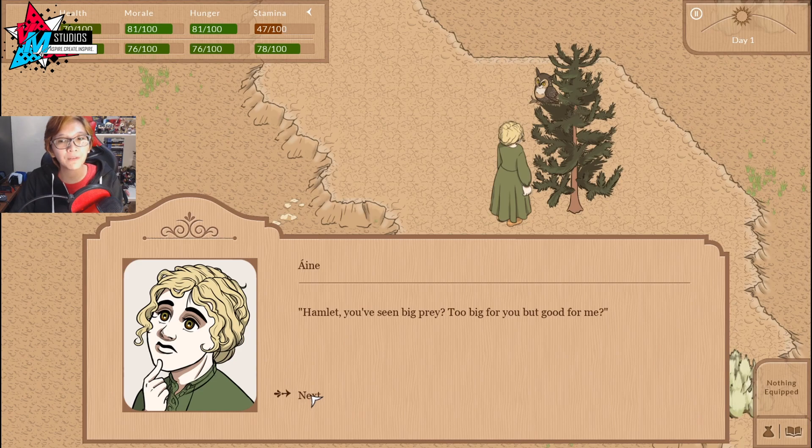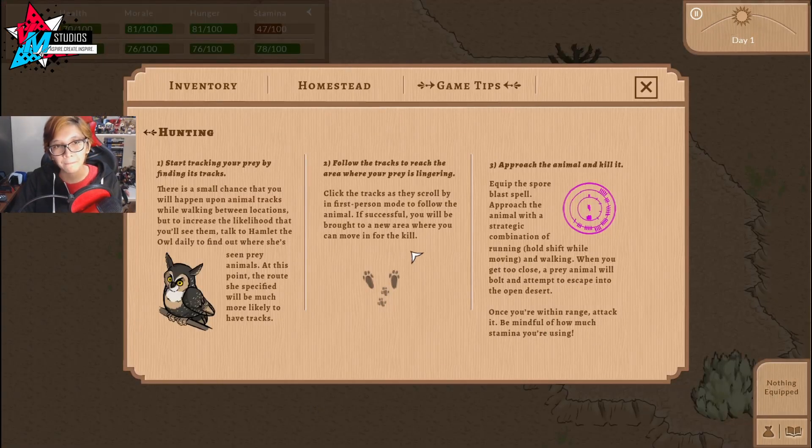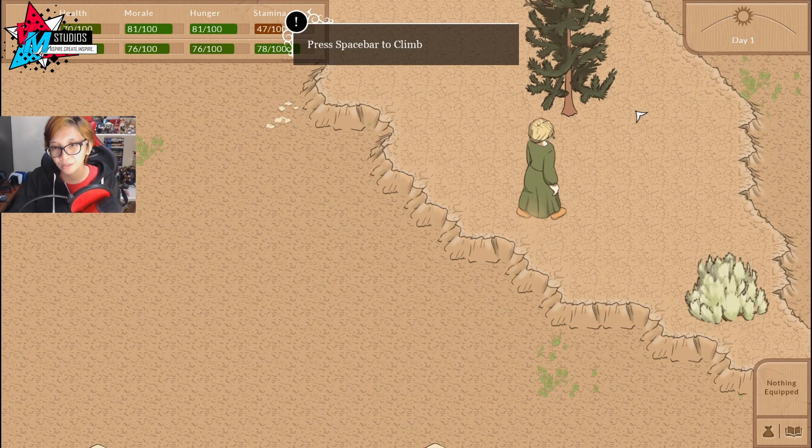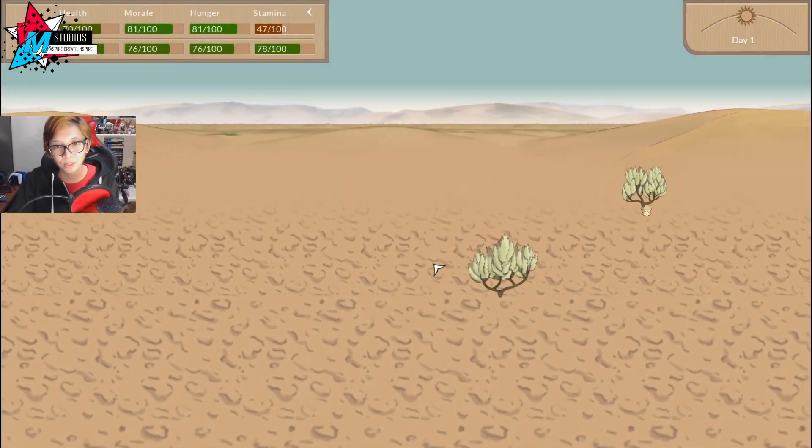So as I mentioned before, the game has hunting. This is how hunting goes: we start tracking our prey, and we can get an idea of where to find them by talking to Hamlet the Owl. After we talk to Hamlet, we see footprints and we just have to click on them to go to a new location to actually hunt whoever owns those footprints. Another interesting mechanic for this game. First, let me equip Spore Blast — we're running out of stamina.